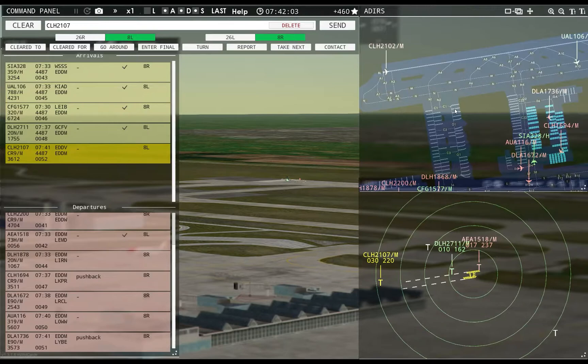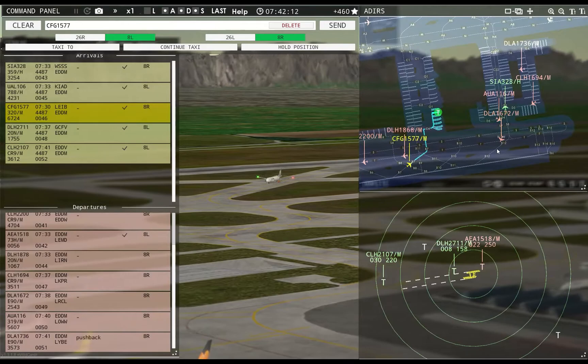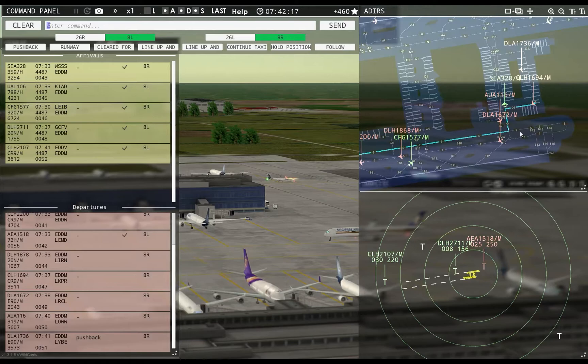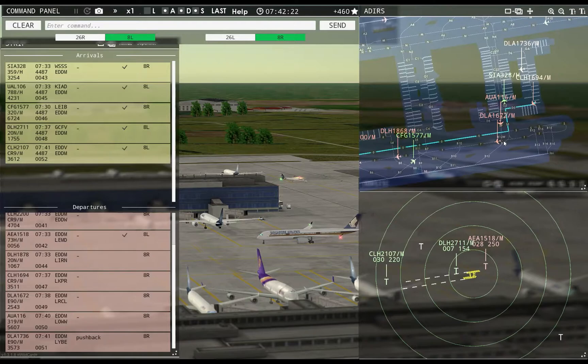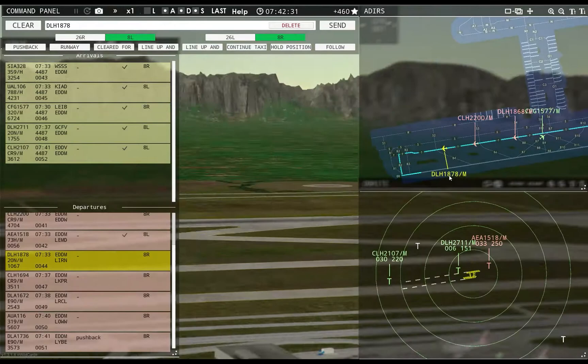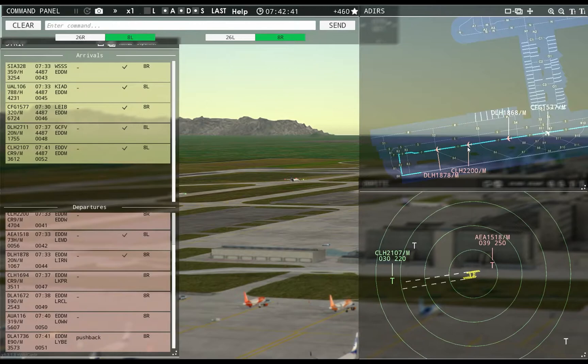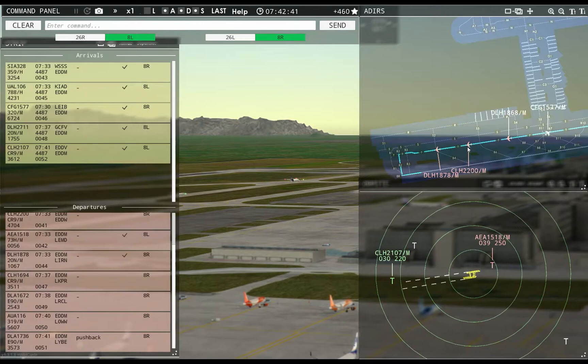Tower, Hansaline 2107 inbound runway 8L — Hansaline 2107, runway 8L, cleared to land. Tower, Hansaline 1694 requests taxi runway 8R — Hansaline 1694, runway 8R, taxi via Sierra 7 Tango. Lufthansa 1878, runway 8R, cleared for takeoff. Hansaline 2200, runway 8R, line up and wait.